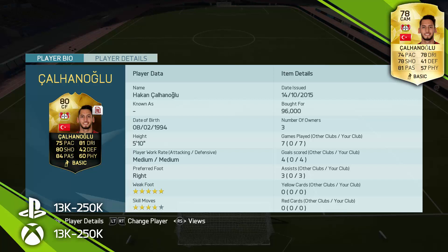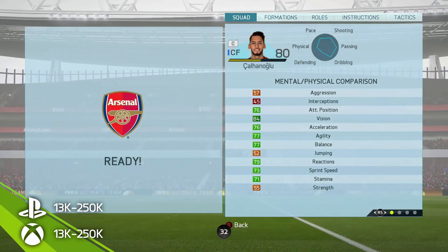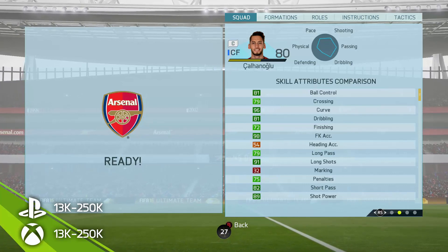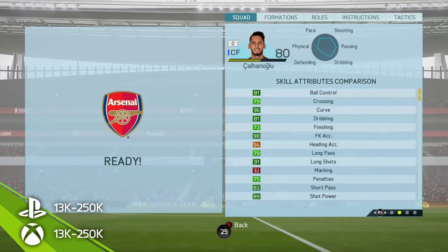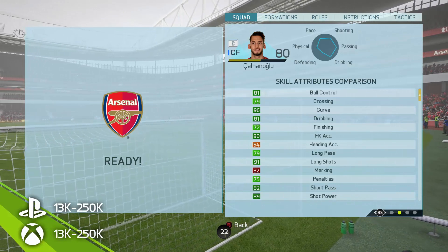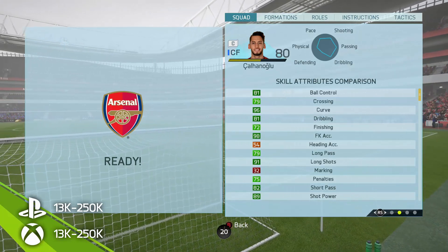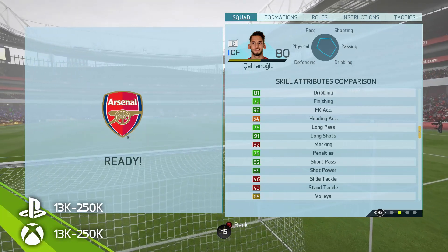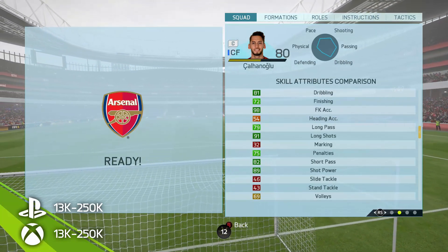We'll just call him Hack from now on. He has five-star weak foot, which is awesome, four-star skill moves, and one hell of a right foot on him — for long shots, passing, and set pieces he is incredible. Starting with the physical attributes: not the best strength at 55 and his balance of 77 isn't the best either. Skill attributes though are very impressive — 98 free kick accuracy, which is insane, 96 curve, which is crazy, and 89 shot power. On an 80 overall card, those stats are very impressive.